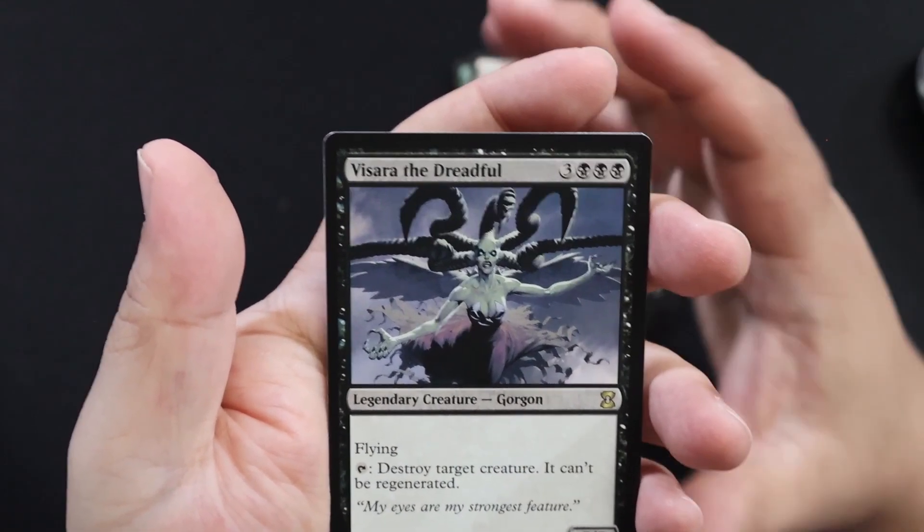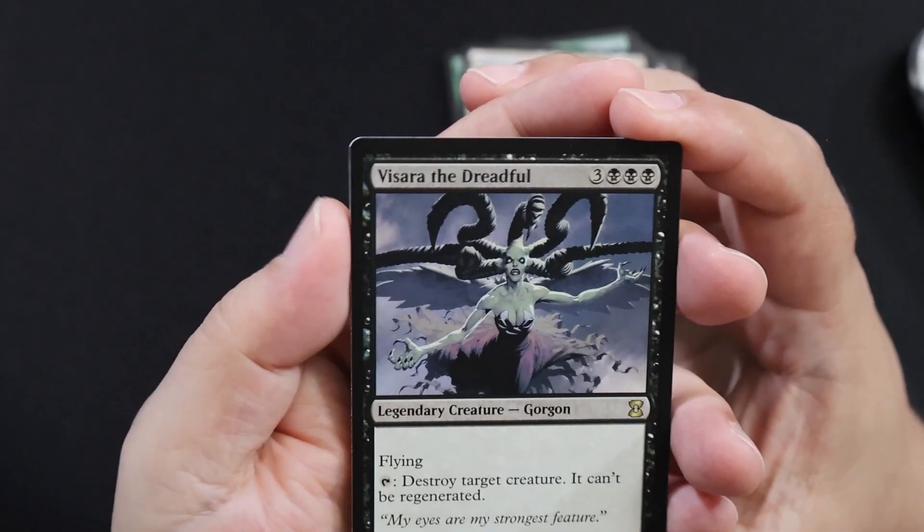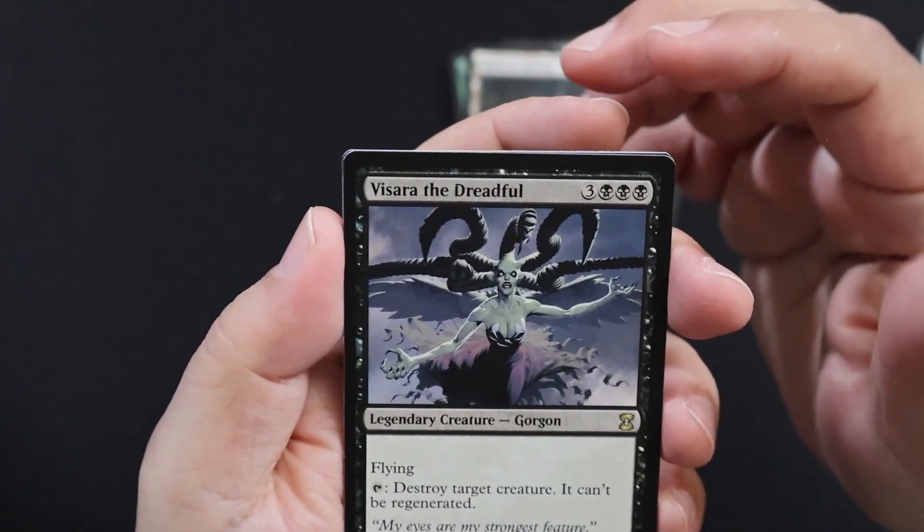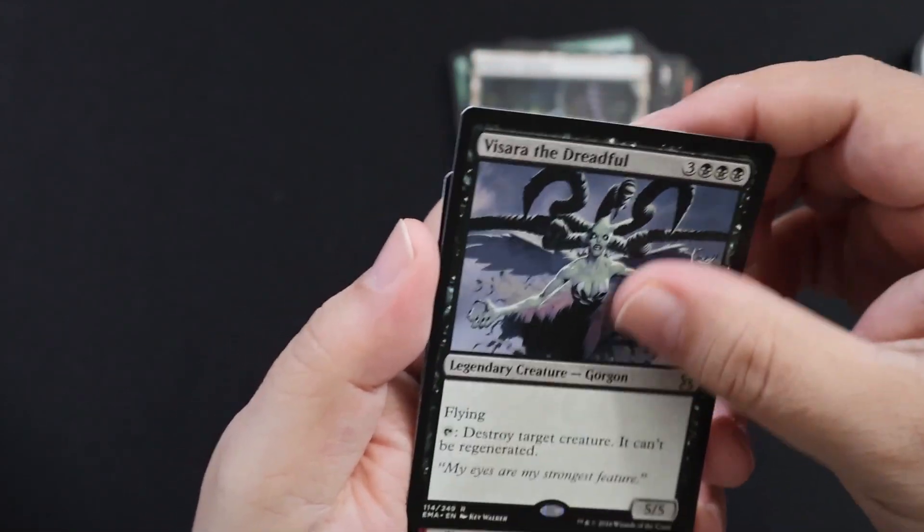Visara the Dreadful — flying, destroy target creature, it can't be regenerated. That's pretty nice, so that'd be really solid in a black deck. Legendary Gorgon creature — cool.